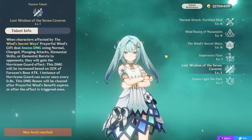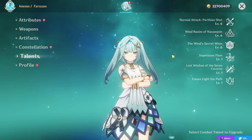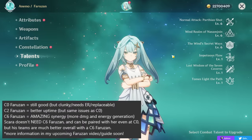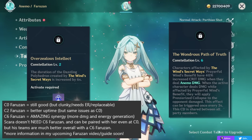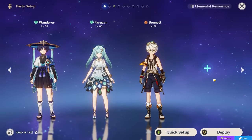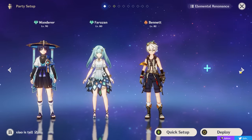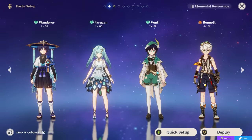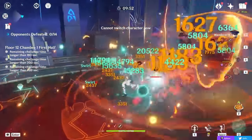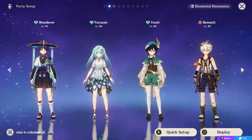At C2 and C6 Faruzan gets much better, with her C6 giving even more damage and passively generating energy. In a Wanderer-Faruzan team, the other two slots are flexible — I'd recommend Bennett as your healer for insane attack buffing. Your last slot could be Venti in AoE for a third Anemo for energy while dealing great damage — Venti and Wanderer have really good synergy against large enemy groups, though Venti struggles in single target or against larger enemies.